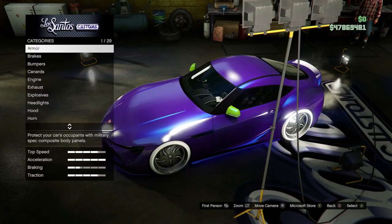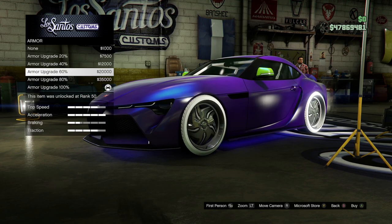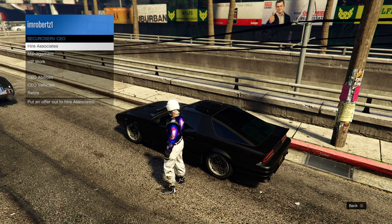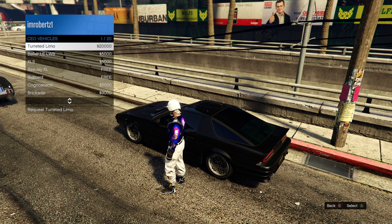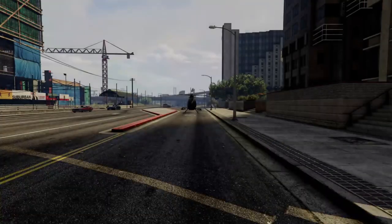Now drive the vehicle to the mod shop then make any modifications. You can keep merging these modifications onto other vehicles by pulling any vehicle out then running into the helicopter propellers. This glitch will work with any car, motorcycle, special vehicle, helicopter, or plane.